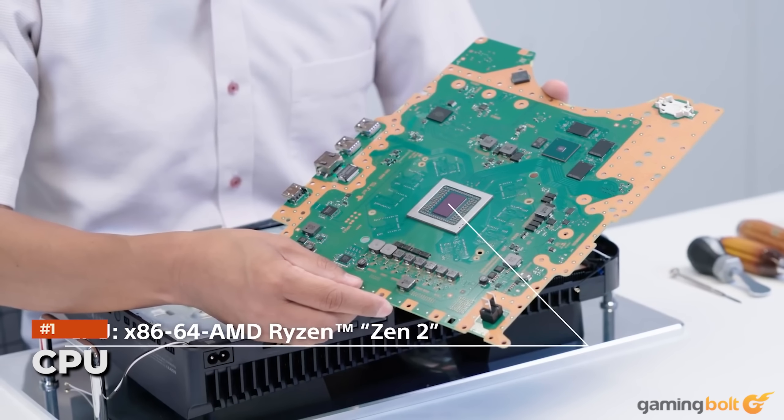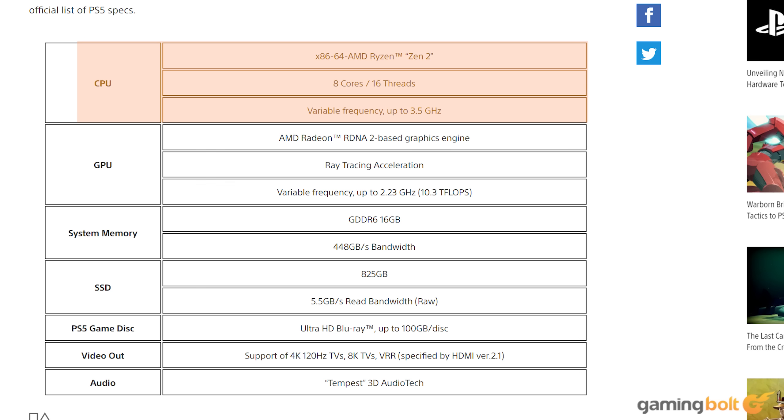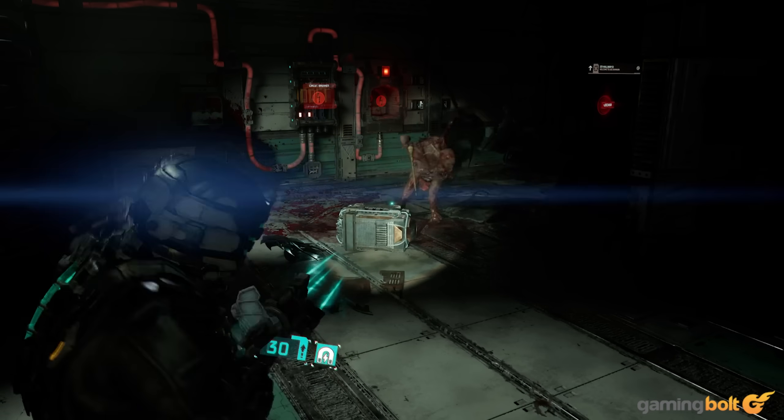CPU. The PS5 uses a custom Zen 2-based CPU consisting of 8 cores and 16 threads, and that chip can run at frequencies up to 3.5 GHz. It's a pretty powerful CPU, and many current-gen games have been using the increased power budget on the new platform to push for higher frame rates up to 120Hz.